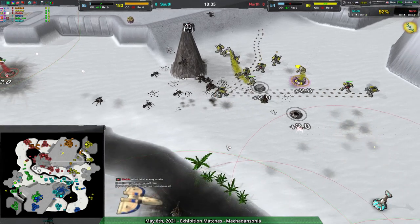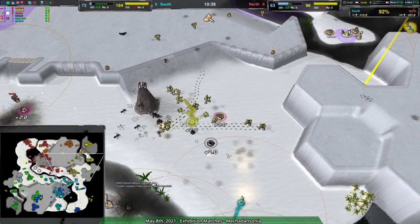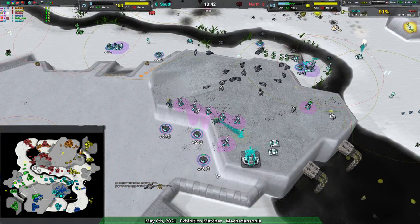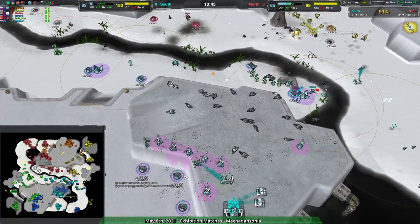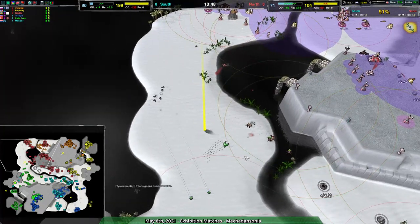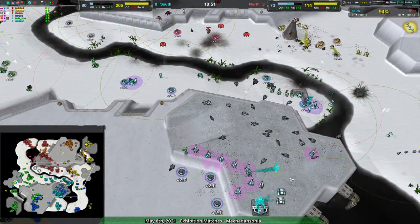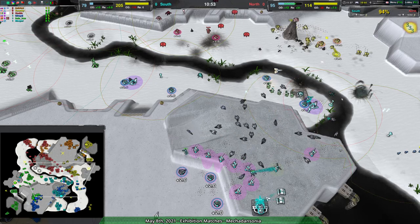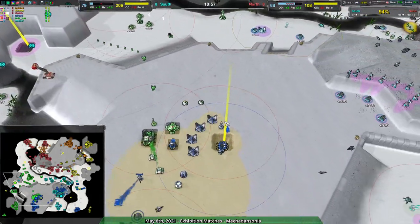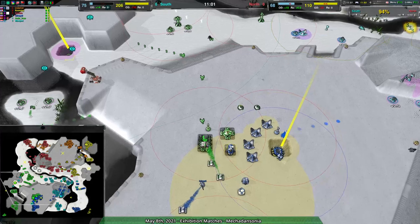Thankfully that was just a wind generator, so their entire base and everything shouldn't be too hard to rebuild. But yeah, that sucks. Fortunately for south they've got plenty of energy — between the three of them they're actually excess on energy, so it's not the biggest loss, but it is kind of funny. That being said, there is a rebuild over in the north of that central expansion — actually I shouldn't say it's nothing; that was overdrive there that was lost, a decent amount of it too.